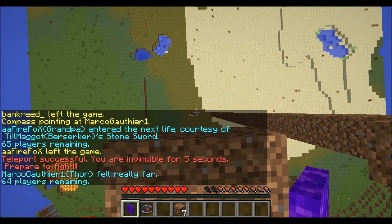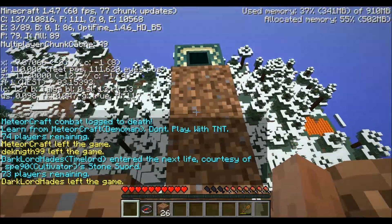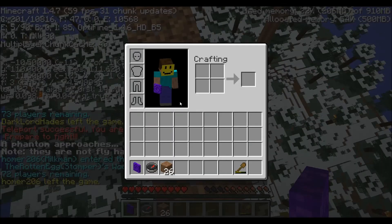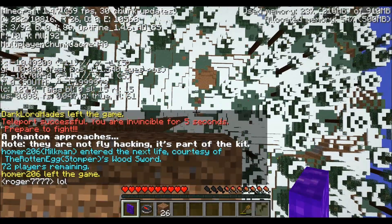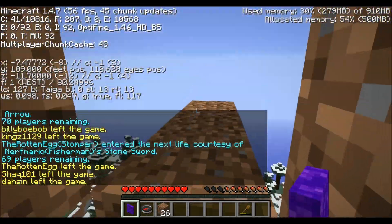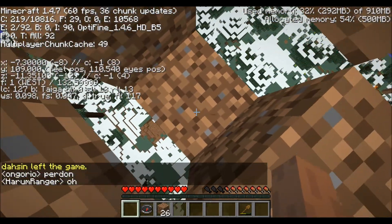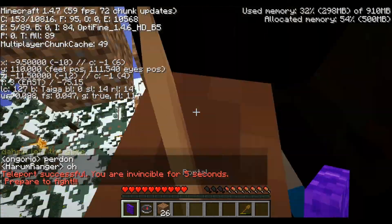Here's another clip where the guy just falls off. Some of them are so confused they just back up and fall off. I went into my inventory by accident but right there he fell really far, so it's a good strategy.